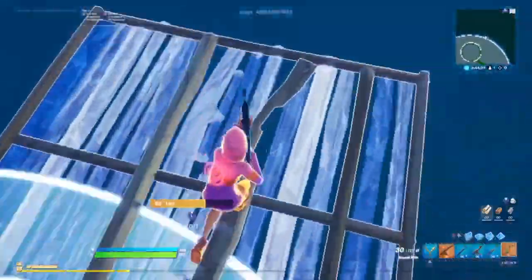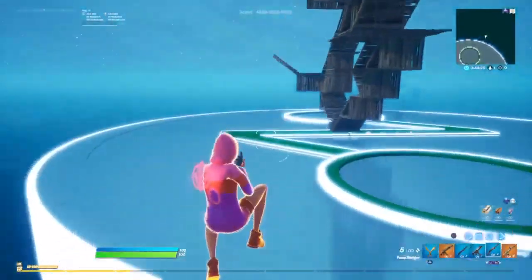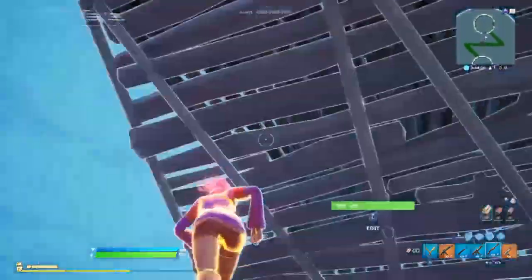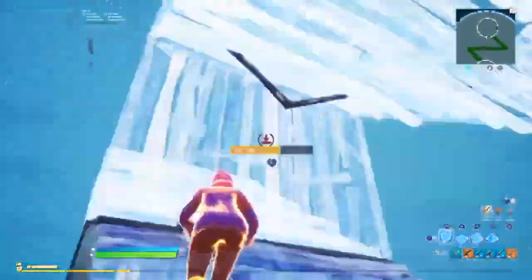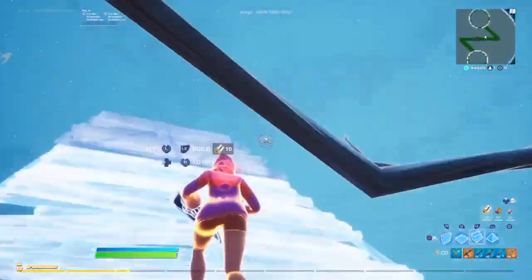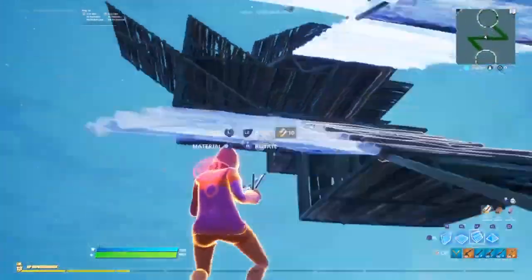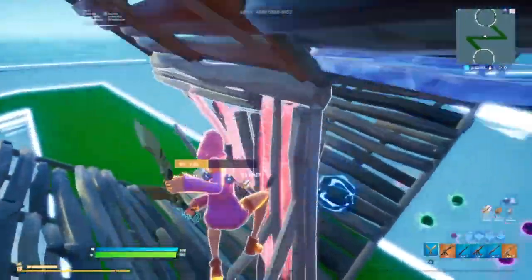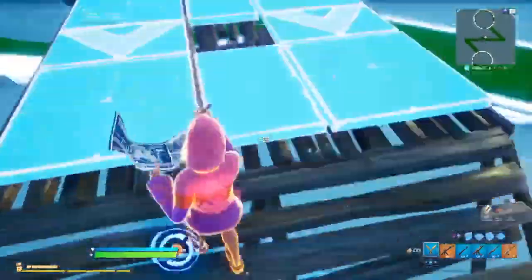As with any of my 1v1 maps, if you fall off the map you'll be teleported back to the start. And if you go too high — to max height in the map — you're going to be teleported back down. As you can see I'm about to reach max height right now, and once I do I'll just be teleported back down where I can break this down just like this.